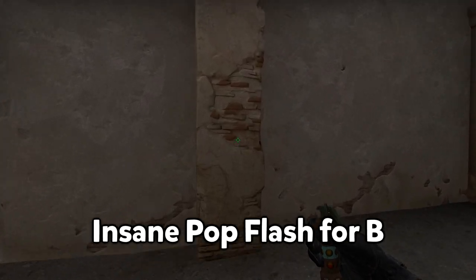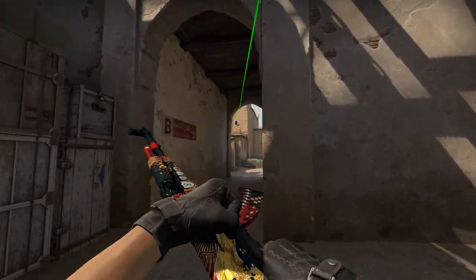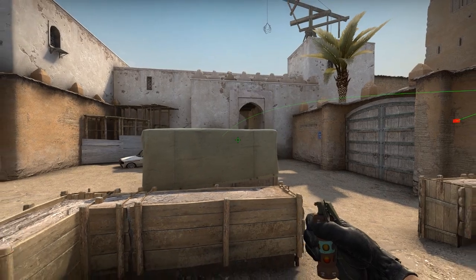And for the perfect execution here is a retard flash — it flashes the entire site, window included, and the best part is that you don't have to turn around. For maximum effect, just try to throw it as high as you can.